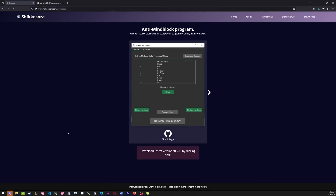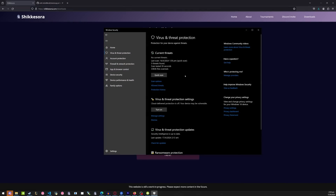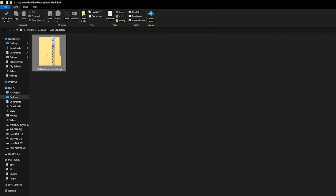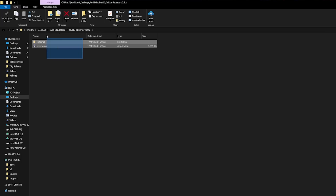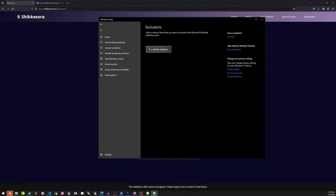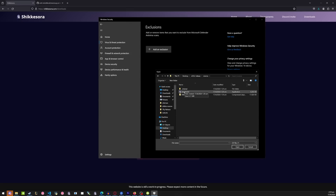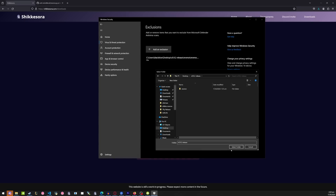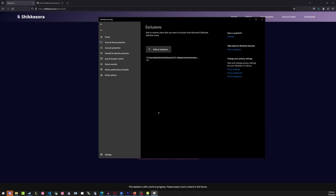Once you download the program, immediately disable your antivirus and disable all those options. After that, come back to the program, extract the zip file, and you'll have these two things. To guarantee the program won't give you problems, I recommend going to Windows Defender and adding my program and the folder as an exclusion. If you have another antivirus on your PC, you obviously need to disable that too. Once it's done and the program isn't automatically deleted by your antivirus, then it's time to open it.